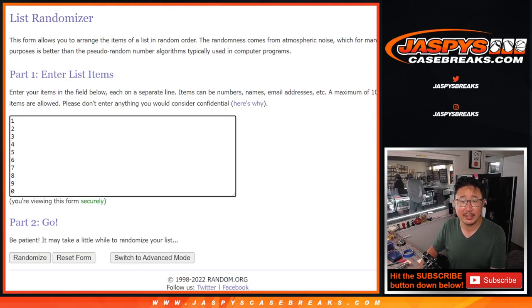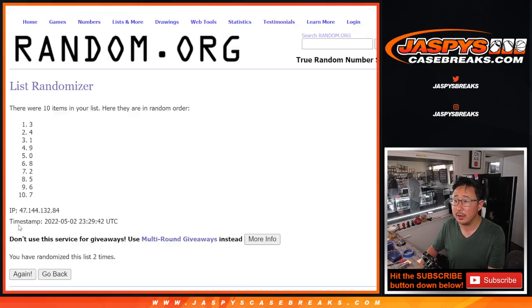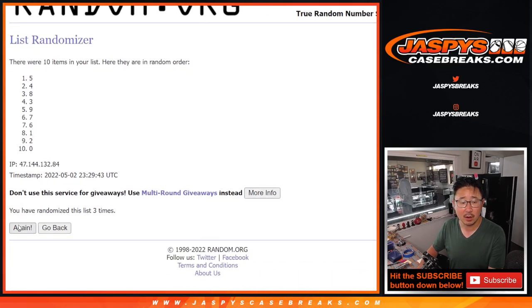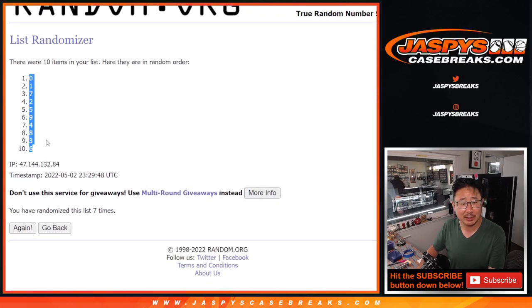Five and a two, lucky seven times for the numbers. One, two, three, four, five, six, and seventh and final time. After seven, we've got zero down to six.